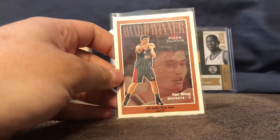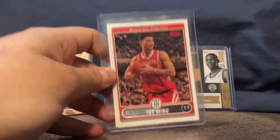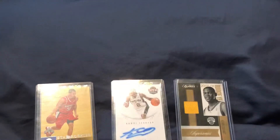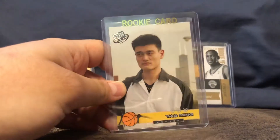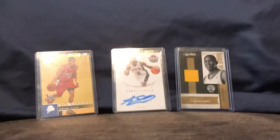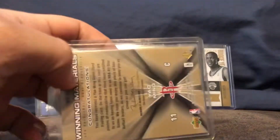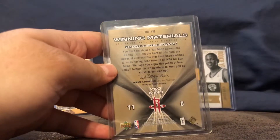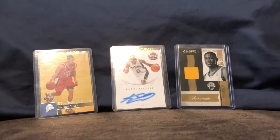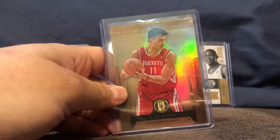I have a Yao Ming Fleer card — he was amazing to watch but was always hurt. I also have another Yao Ming Topps card, a Yao Ming Press Pass rookie card, a Yao Ming relic card which I believe was game-used, and a Yao Ming short print from Gold Standard.